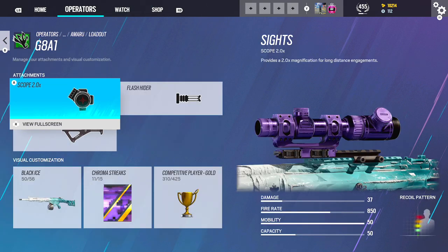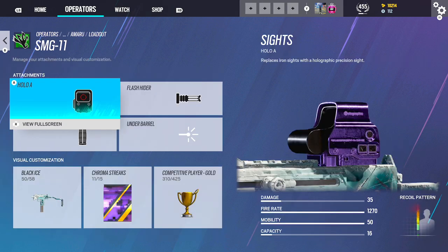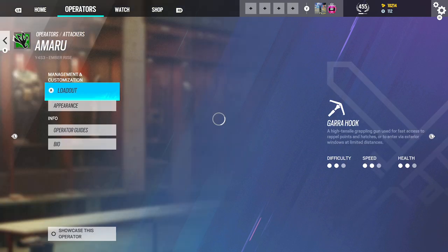Maru — G8A1: 2.0, Flash, Angle Grip. And then the SMG-11: Hollow, Flash, Vertical. Stuns.